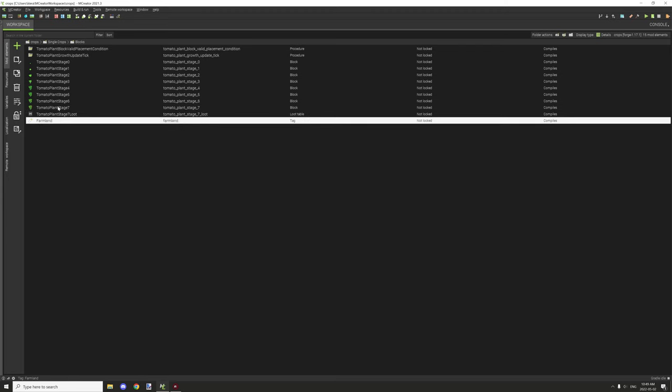Generation settings don't require anything special. For all other block stages (stage 1 through 7), set up the cross model texture similarly. For each stage's tile entity, enable it, set inventory size to zero, and uncheck those two inventory boxes — this is needed for every stage since we're using NBT data.